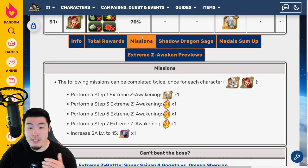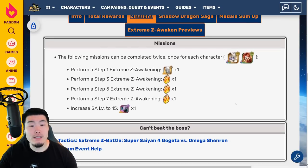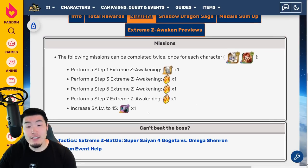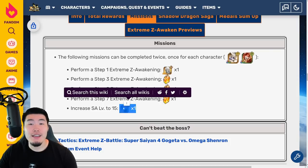We also have a few missions here for some additional rewards. These can be repeated for both units. If you fully Xtreme-Z Awaken both of them, you'll get 6 Dragonstones and 2 Platinum Hercules Statues. If you get them both to Super Attack 15, you get 1 Elder Kai for each, so 2 Elder Kais in total.